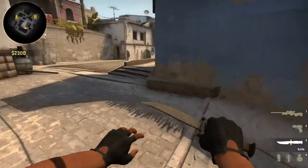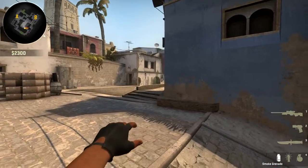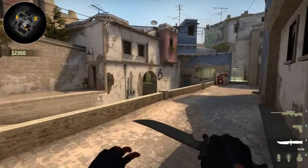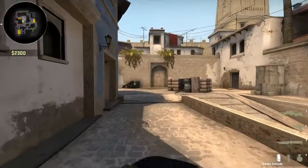Hey guys, today I'm going to be showing you a smoke for the connector on Mirage. Connector is the little part that connects you from mid to the A site.